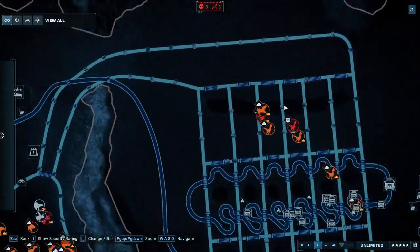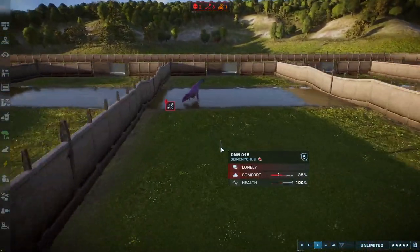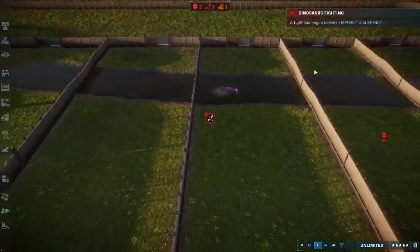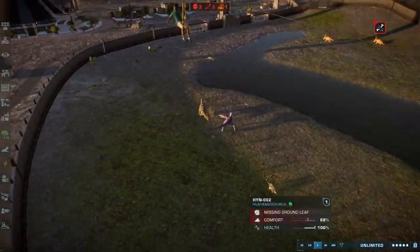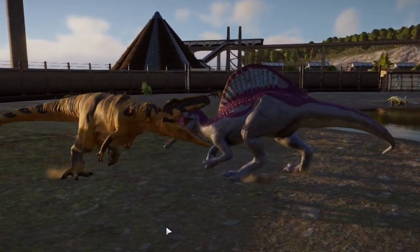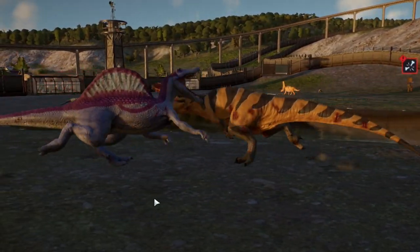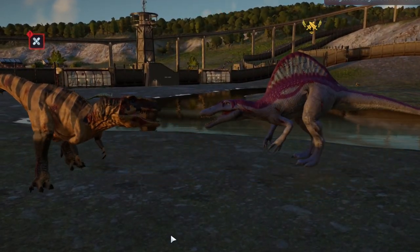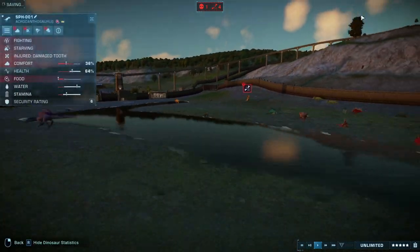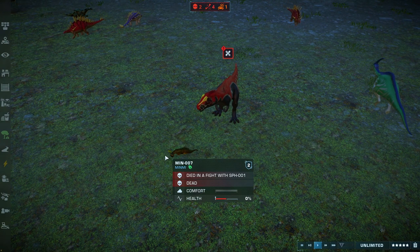Giganotosaurus is still up in the earlier area for some reason and is getting hungry — in big trouble. The Deinonychus doesn't want to attack it. Mapusaurus is taking on Spinosaurus! Mapusaurus gets a hit, a few wins — but they're weakening each other. Spinosaurus, like it usually does in my battle royales, wins.